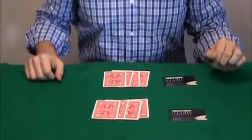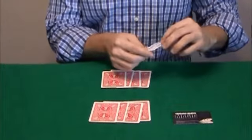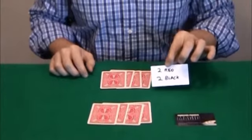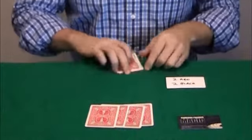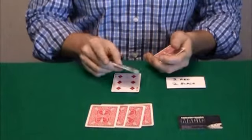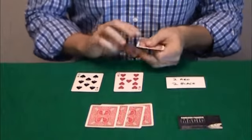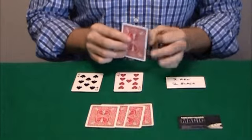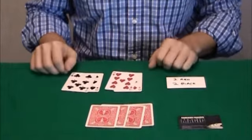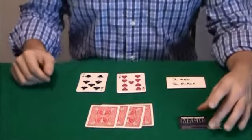You made every decision here. I made two predictions — my prediction for me was two red and two black. Let's see how we did: red, red, black — if this next one is black we did pretty well. Yeah we sure did — two red and two black, not bad.